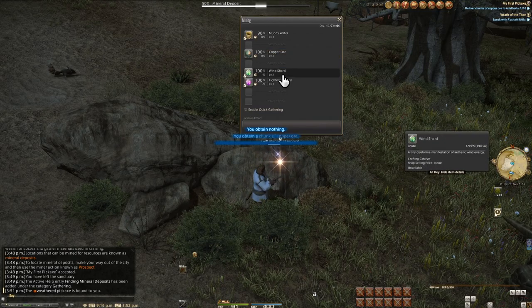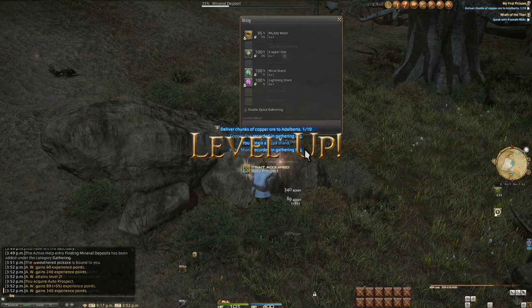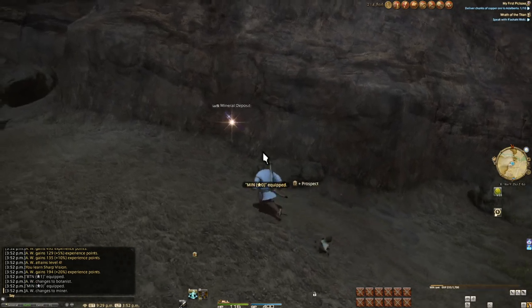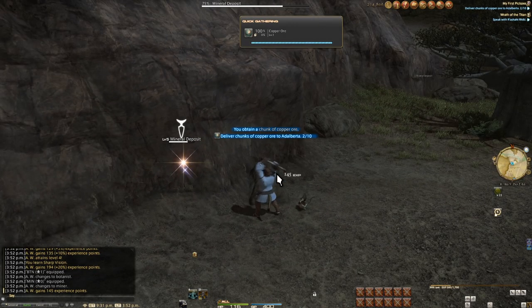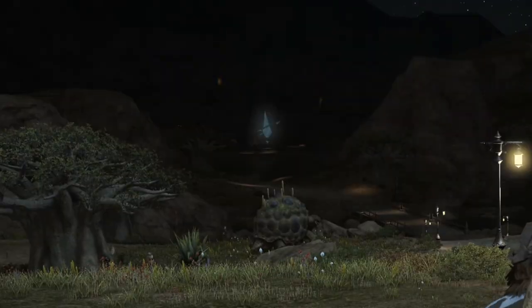A quick note: without the use of cross-classing — something unique only to gatherers — you can't see the nodes of the opposite class. We'll talk about cross-classing much later due to a more important reason to do so. For now, know that you can cross-class Triangulate and Prospect, but there's really no reason to yet.